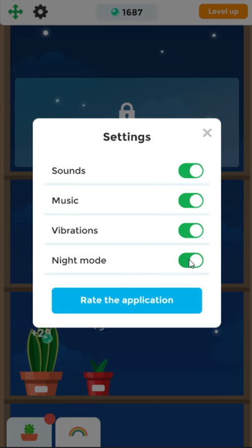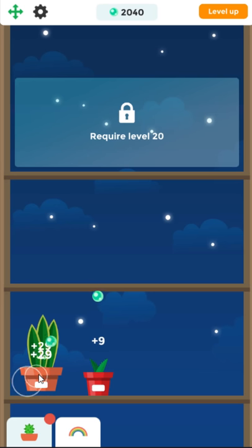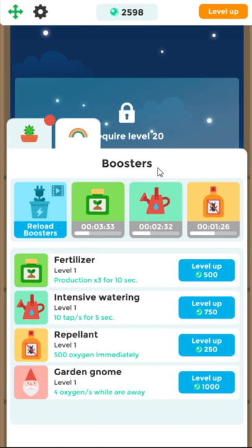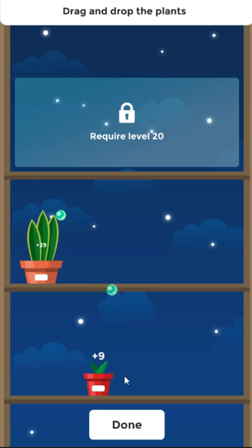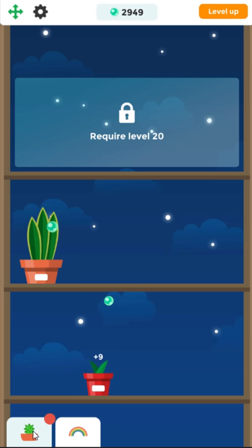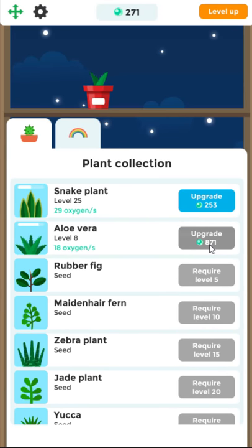Night — oh, night mode! Oh, that is cute! I like that. That's the most literal night mode I've ever seen, and I actually like it a lot. That's neat. You can drag and drop the plants — oh neat, you can rearrange them. That's a good feature. I like that you can kind of customize a little bit.